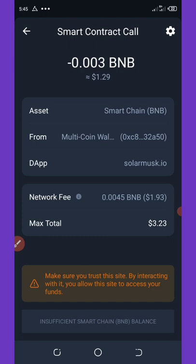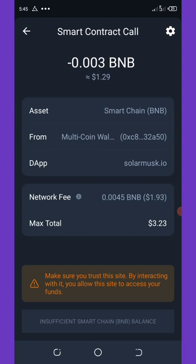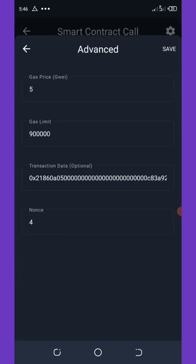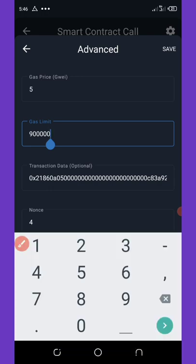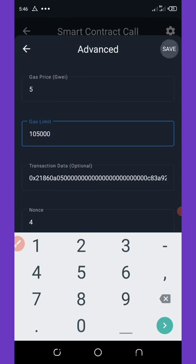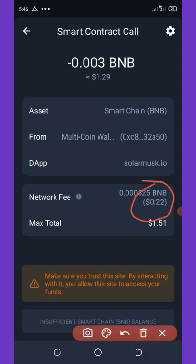On the smart contract screen, you'll see the network fee for claiming this airdrop is up to two dollars. We're going to reduce this fee to about 22 cents. Click the settings tab in the top right corner of your screen, and you'll see the gas limit is set to 900. Change the gas limit to 105,000, then click save.